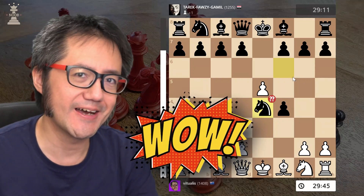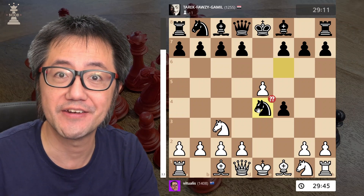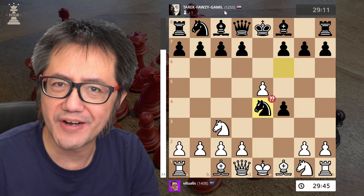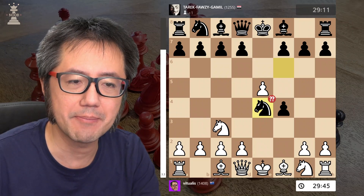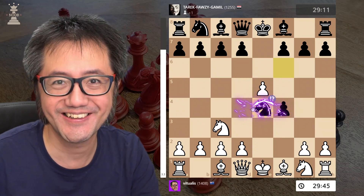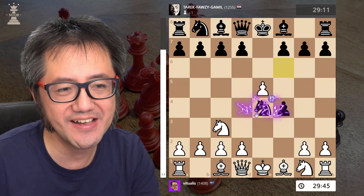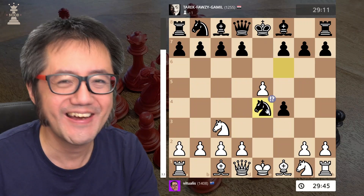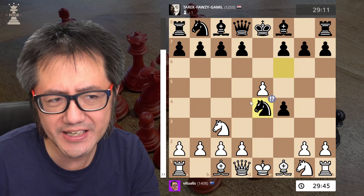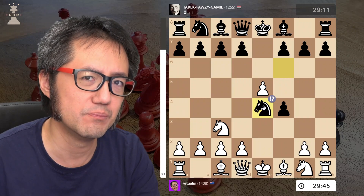Now this is technically a blunder, because that Knight is straight up hanging. However, my opponent is in the mid-1200s, and they spent about 20 seconds thinking about that move, which means that there is intentionality to this move. They knew that Knight was hanging — there is a purpose — and this is an absolutely fascinating move, in terms of thinking about why my opponent with the Black pieces made this move.